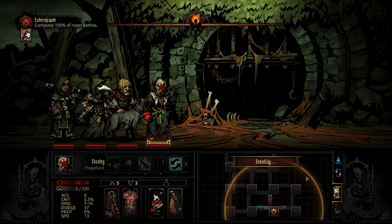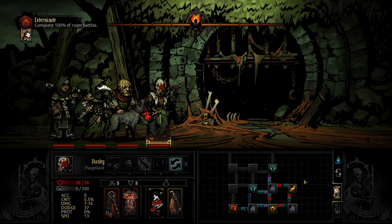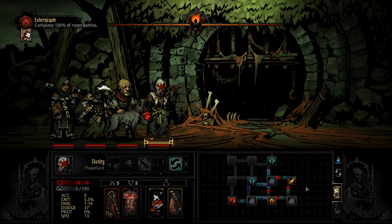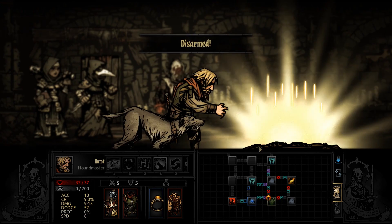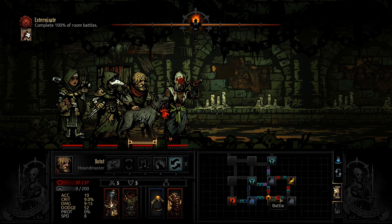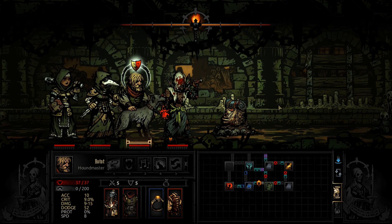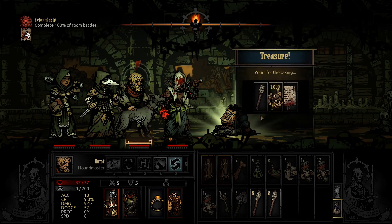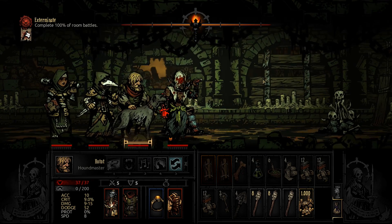Okay, that doesn't look too bad. Our objective is to complete 100% of room battles, so the only thing we can skip are corridor fights. But it does look like we'll be able to skip quite a few — like these three, for example. We know this room is empty already. First loot, I'll take that — 1,000 gold, not bad at all.